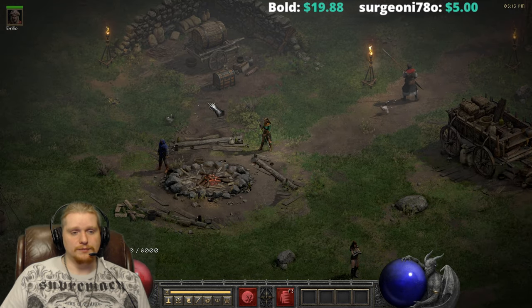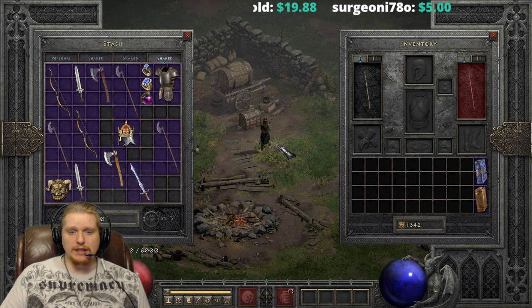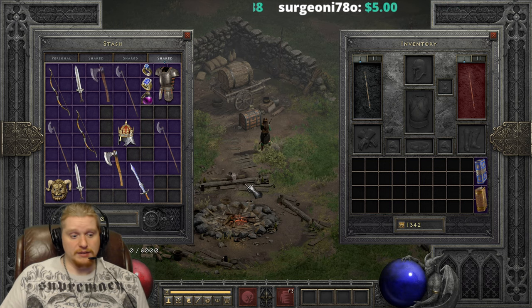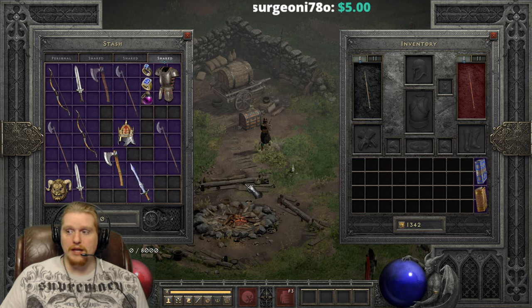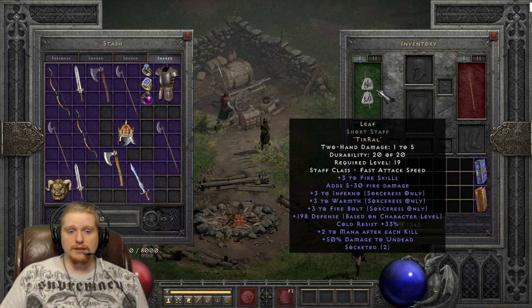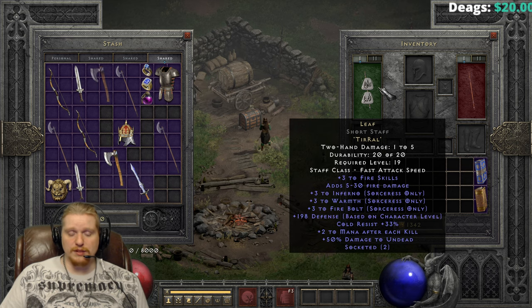Hello guys and gals, and welcome. Today we're going to be looking at another runeword, and this runeword is a very famous one because it is used a lot. It is the runeword Leaf. Leaf is a very interesting runeword because not only does it have amazing uses for the sorceress herself, it also has amazing uses on other characters. If you were an elemental fire druid, you could use this for plus three to fire skills early game, and it would be pretty awesome.